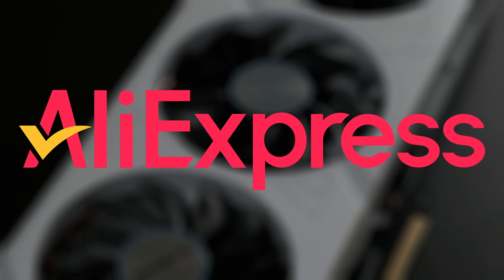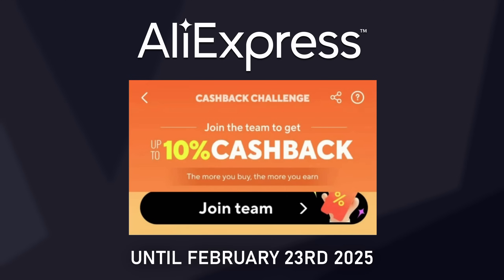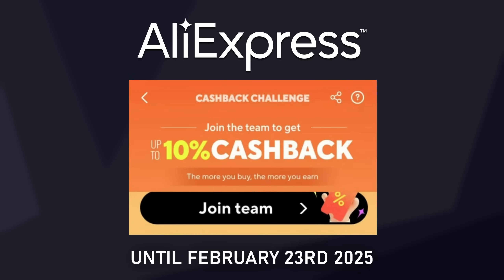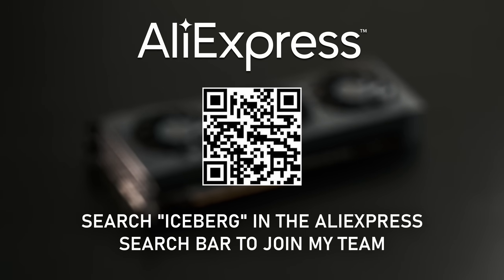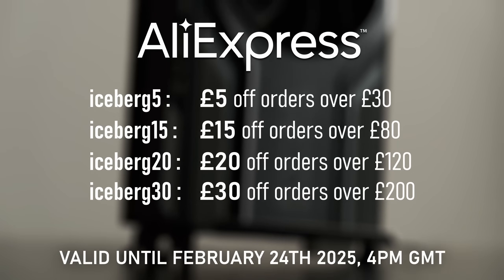This video was brought to you by AliExpress and their team up cashback promotion. Join the Iceberg Tech team before shopping and the money you spend on AliExpress.com will help to increase the team's score. The higher we score as a team, the more store credit you'll receive back afterwards, from a minimum of 2% cashback all the way up to 10%. The more you buy, the more you save. Scan the QR code on screen now or use the link below to join the team, and don't forget to use my exclusive discount codes at checkout.